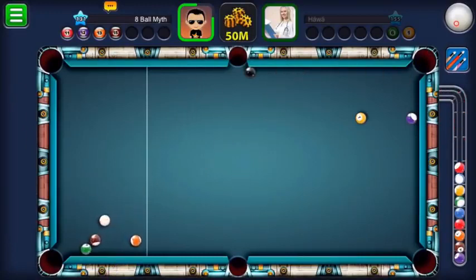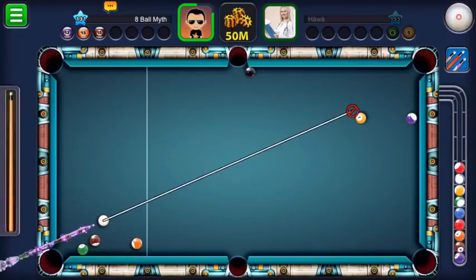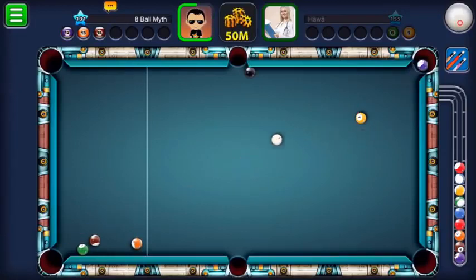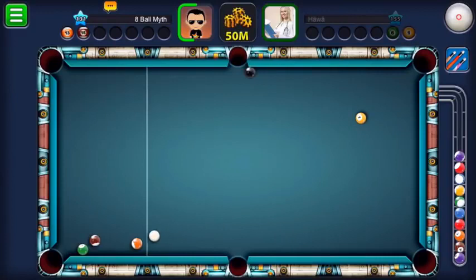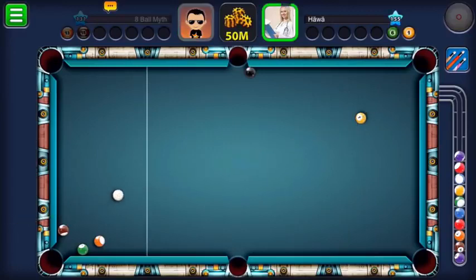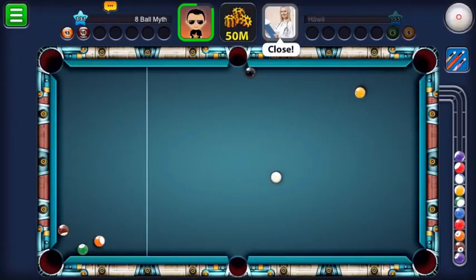We tried a pretty ambitious shot there and we've actually ended up tying up one of our stripes - that wasn't ideal. It looks like end of break. We could try a cross double on the orange stripe but I don't think we're going to try it - we're just going to play to move the balls into a pottable position for next time. We've now tied up the orange stripe as well, so we're going to get to a bit of a stalemate. Now we've developed our two stripes so we're in a better position.